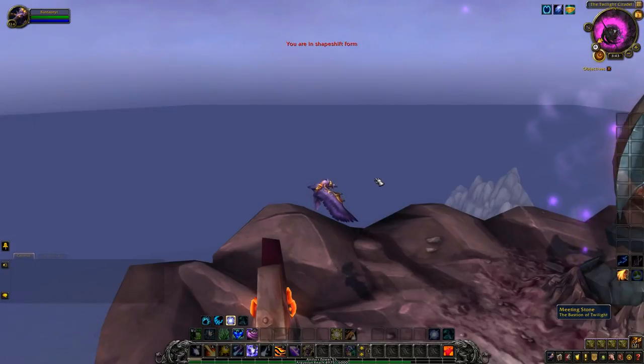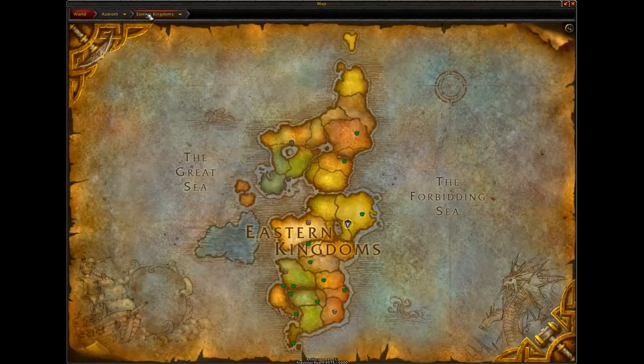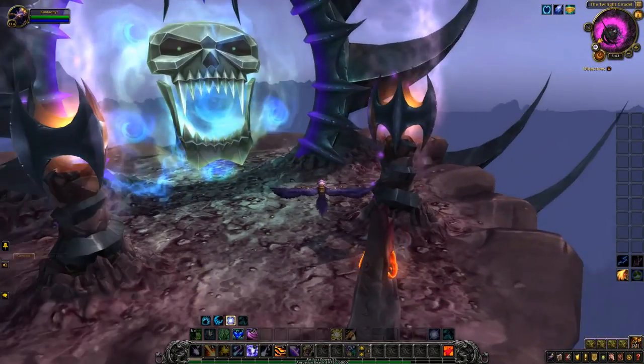First things first, I'm going to show you where we are. We are here in the Twilight Highlands, which is in the Eastern Kingdoms. You can fly here, or alternatively you can take the portal in Stormwind to Twilight Highlands and fly here. We're going to be farming the Bastion of Twilight.